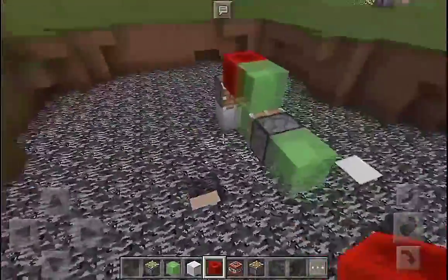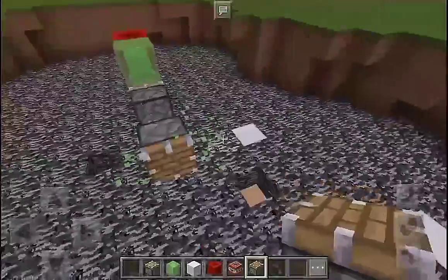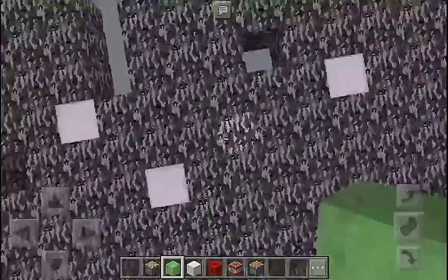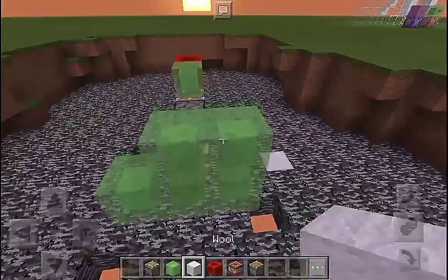Next thing you want to do is put a piston right here, destroy the slime block right there. Put some slime blocks right here just like so. Do not put a slime block right here — it will be messy.